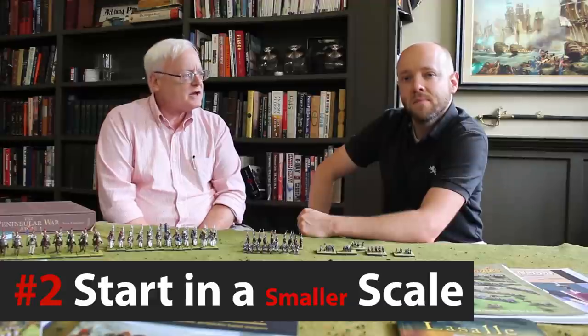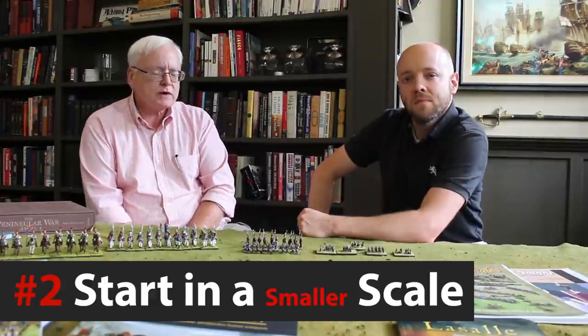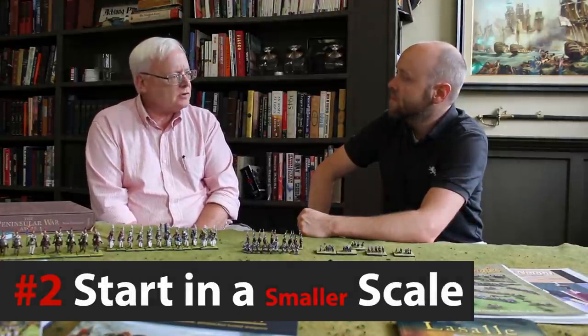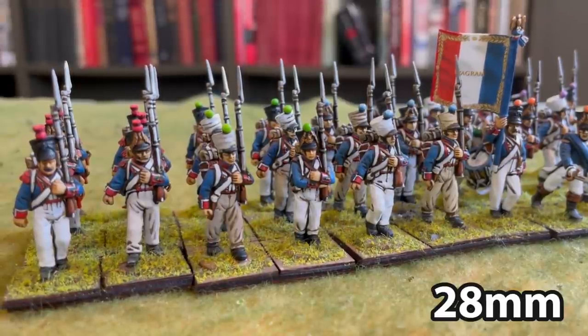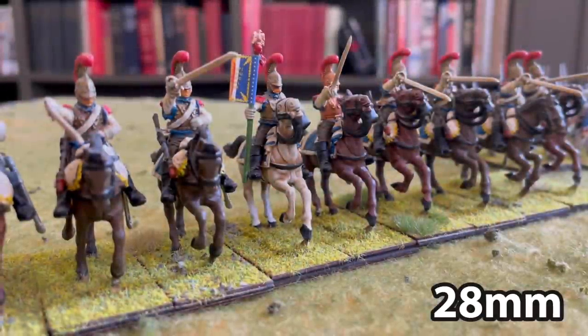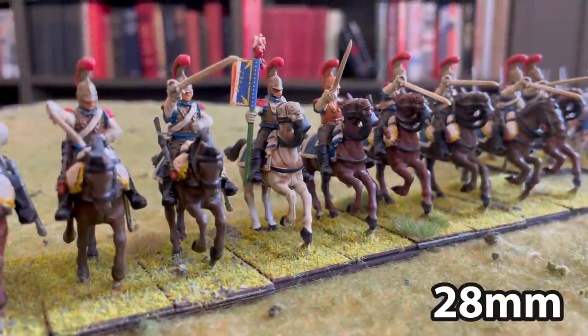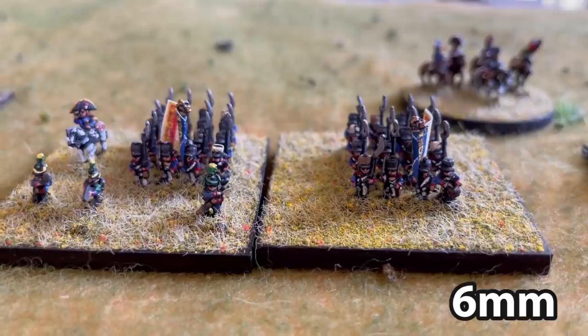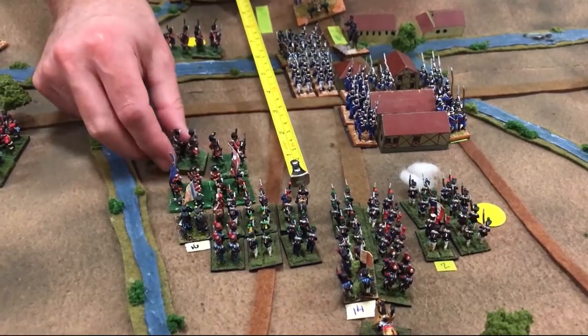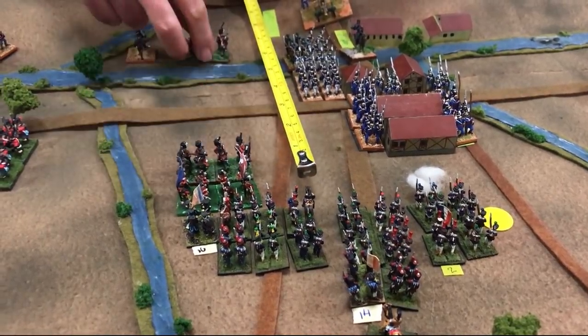Our next tip is to focus on smaller scale miniatures because they're quicker to get to the table and they're a little less expensive when you're just starting out. 28 millimeter is the most popular scale for miniature wargaming generally, but unless you really want to start with skirmish gaming such as Sharp Practice, I'd suggest new players consider 15, 10, or even 6 millimeter scale miniatures. My rule of thumb is that the bigger the battle, the smaller the scale. And remember, this is a hobby, not a punishment — if you go with a smaller scale figure, it is easier to get it on the table.